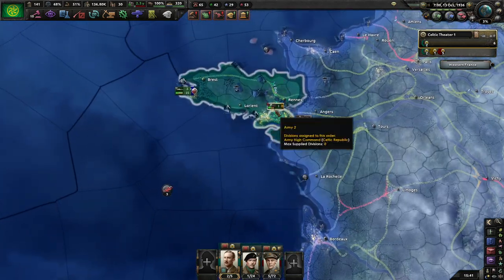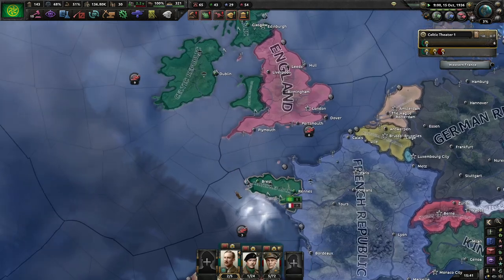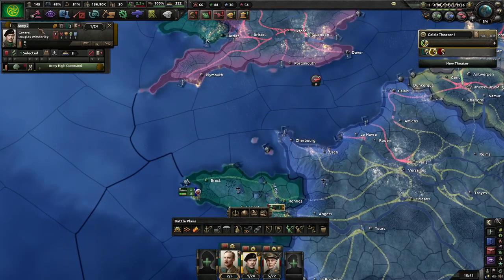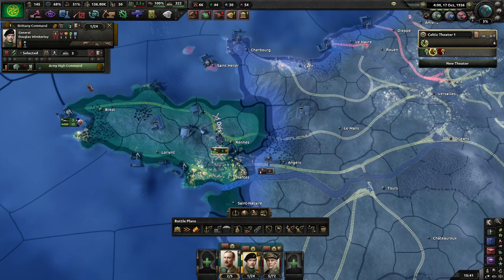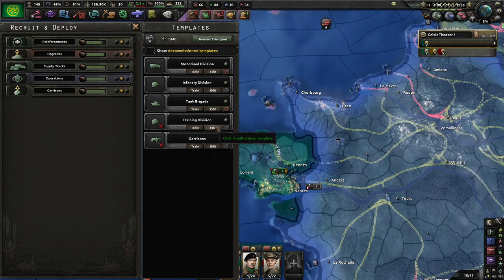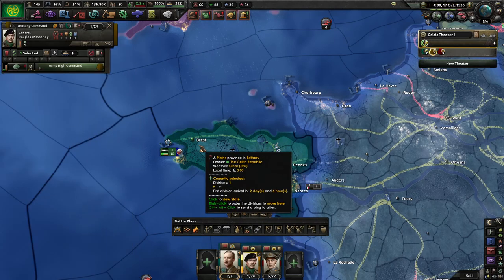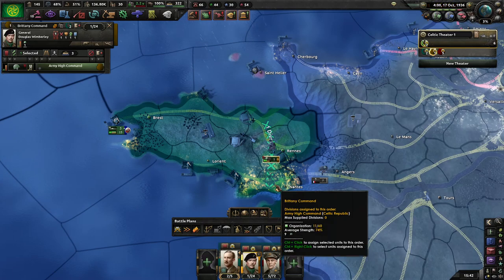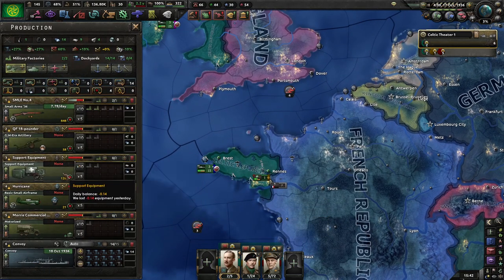We've got quite a few victory points over here. I wonder how that's going to affect France — I didn't get that far last time. I've moved the Irish army down to this new Morgan line. At the moment I'm focusing on infantry equipment production so I can then spam out as many training divisions as possible, because these guys can hold a line. They can't really push very well, but they don't need to — they just need to sit here and let the enemy come to us.